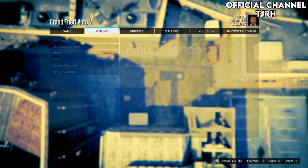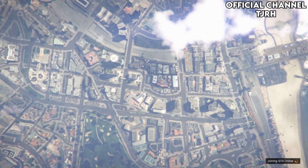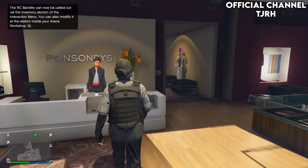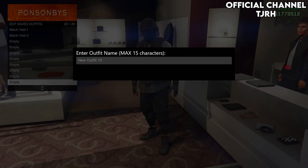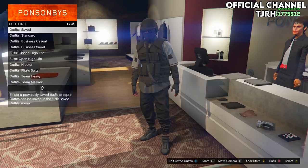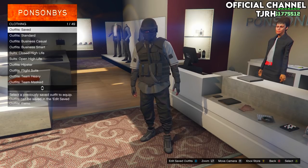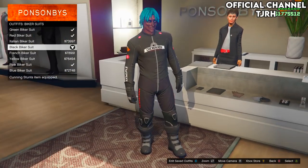Once you're in story mode, start up an online invite-only session so no one kills you while doing the glitch. You should spawn in with the outfit you chose to keep, so save that outfit to slot 20. You should also see that all the outfits from the female have transferred over. Check that you have all the outfits - if you don't, you've done something wrong. For the first checkerboard outfit, go down to biker suits and equip the black biker suit - this is for the gloves.